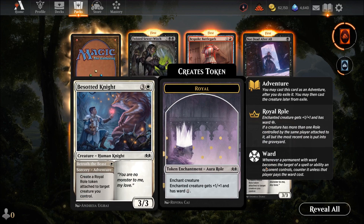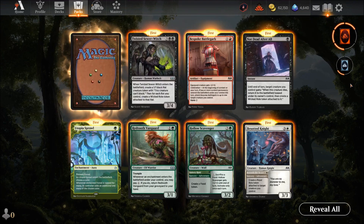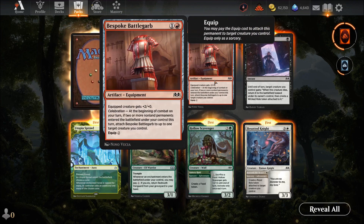Bestowed Knight — four mana Human Knight. Creates a Royal role token attached to a target creature you control, giving plus one plus one. Not bad. Not Dead After All — one mana instant. Until end of turn, target creature gains 'whenever this creature dies, return it to the battlefield tapped and create a Wicked role.' Good combo: if you're trading in combat, play it and your creature comes back stronger — I can see using that.